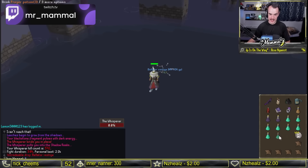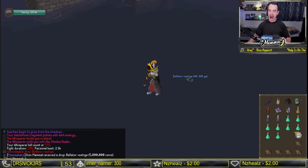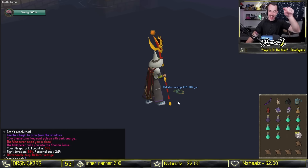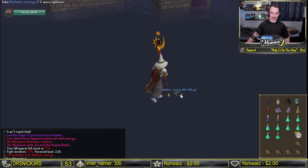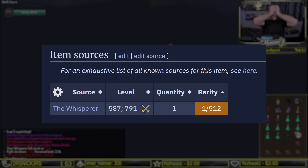At no point did we ever— No! No! No! Oh my god, why? Three Bellator vestiges in 592 kills — you are taking the piss. With an approximate rate of 1 in 512, getting three vestiges in 592 kills is absolutely wild.